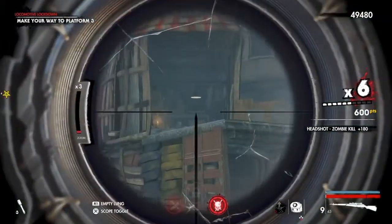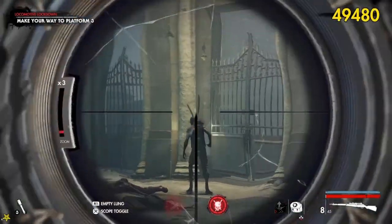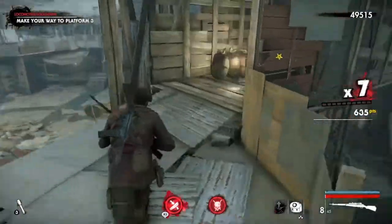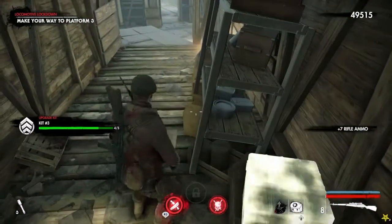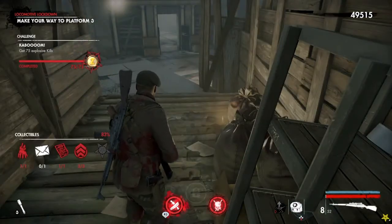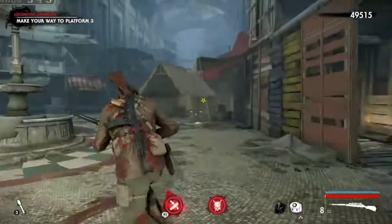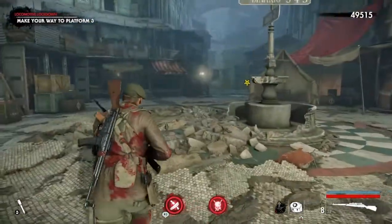Now our next collectible is going to be right up here in this room. Once this area is free of zombies, we're just going to come around the corner, walk up the stairs, and here is the final upgrade kit for the level. As you can see, we've got the challenge done, the zombie hand, the comic, and three out of three upgrade kits. The document is going to be back in this area towards the end of the level, and I'll show you where that's at when we get there.